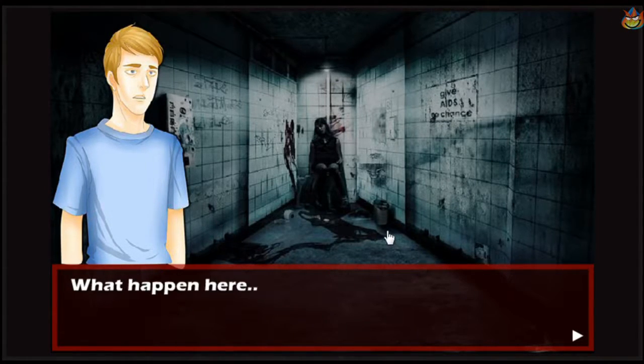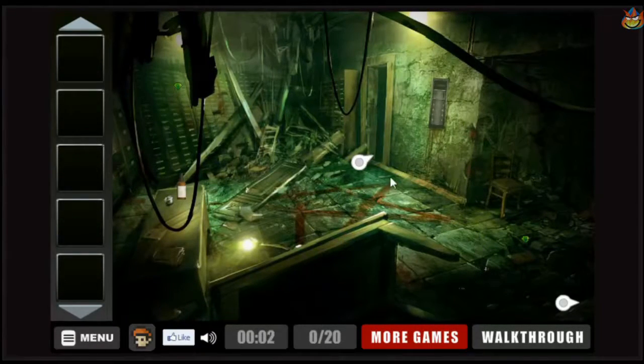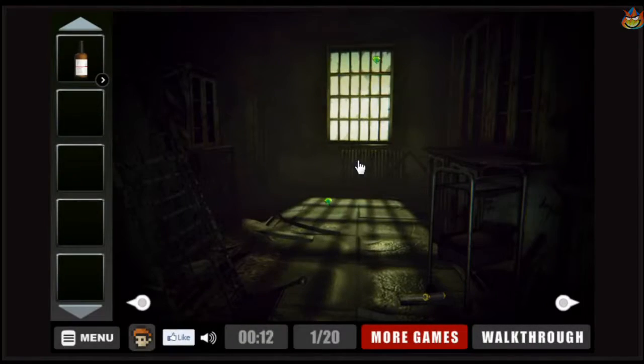Where am I? I can't even give a good voice. What happened here? I can't remember anything. I am scared. Please help me. Yeah, this is a point-and-click game. I'm going to click all over the place. A free gem! Gems, batteries.